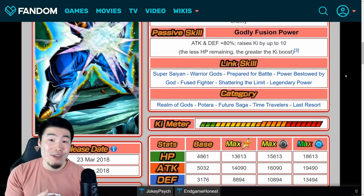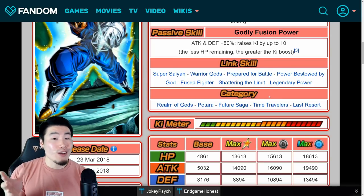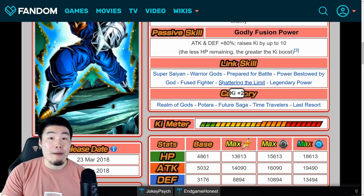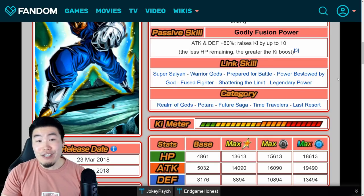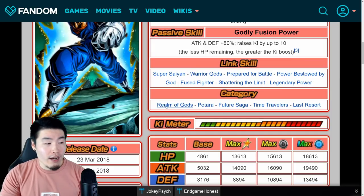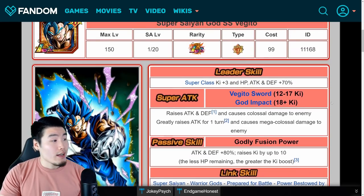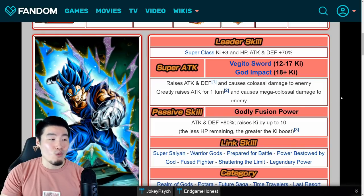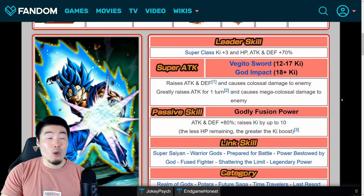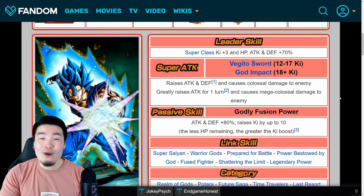The only thing that's missing is Fierce Battle — he has Shattering the Limit, which is very unfortunate. But aside from that, he has a very good overall link set with Prepare for Battle, Super Saiyan, Fused Fighter, and even Shattering the Limit isn't that bad, it's just not as good as Fierce Battle. With this link set, he links quite well with a lot of units on his categories like Realm of Gods, especially Potara, Future Saga, Time Travelers, and Last Resort. STR LR Vegito Blue is just a really, really good unit overall, especially for free-to-play. If you're a new player wondering if he's worth grinding for the medals, definitely do it — he is so freaking good.